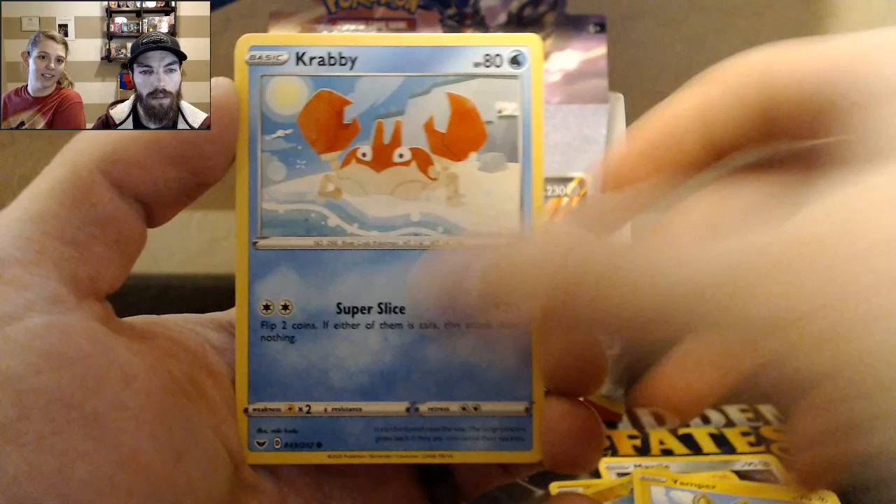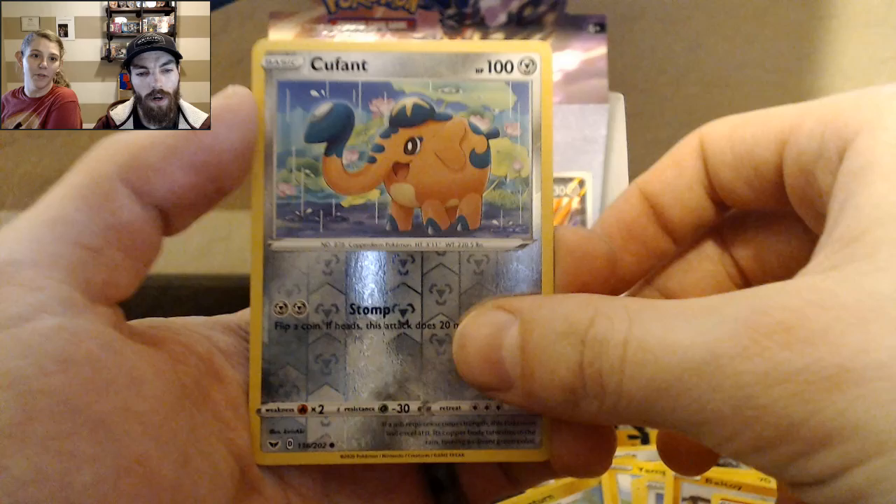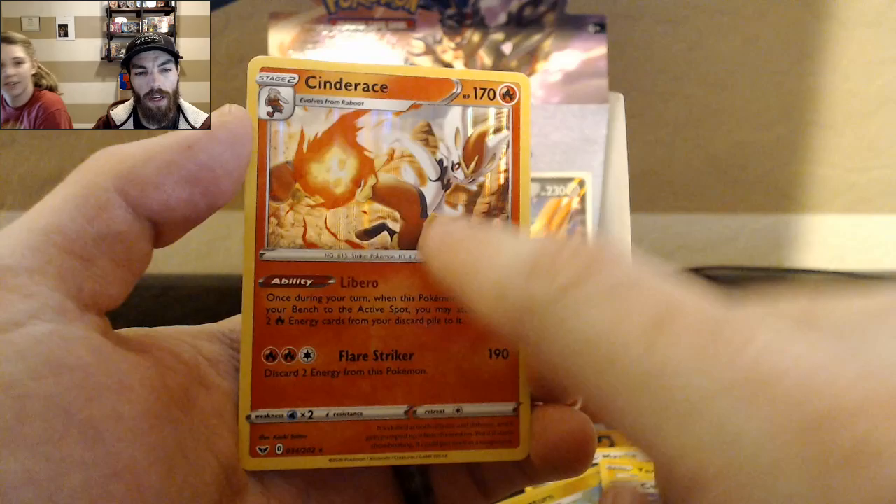Then air balloon, Pokekid, Yamper, Krabby, Coupont, Baltoy, Slandet, Coupont again, and a Pyroar.